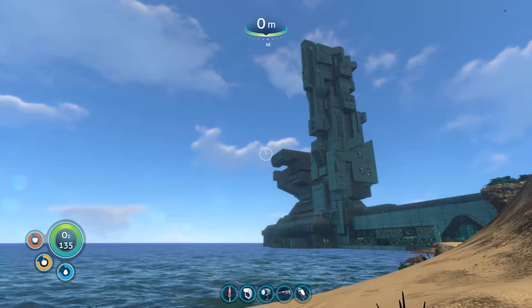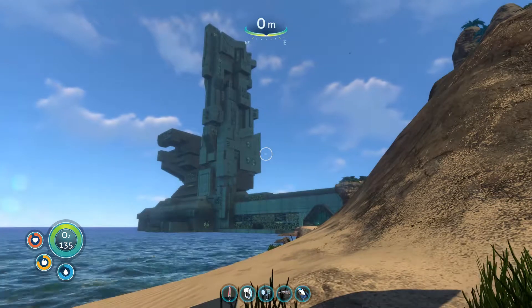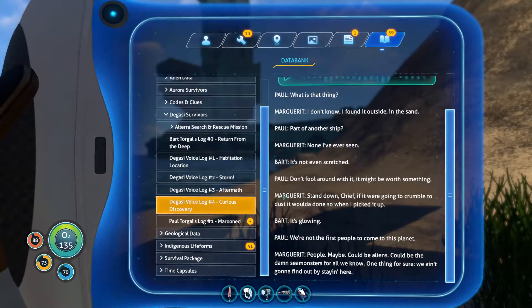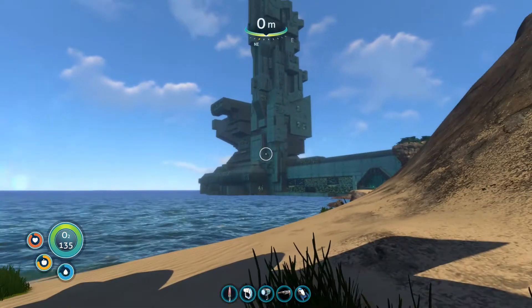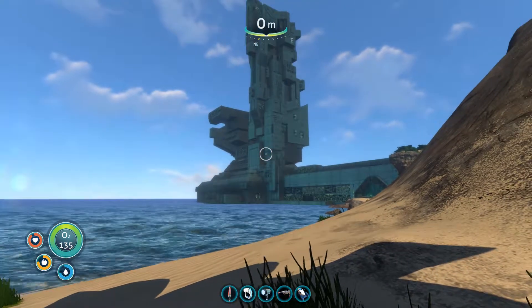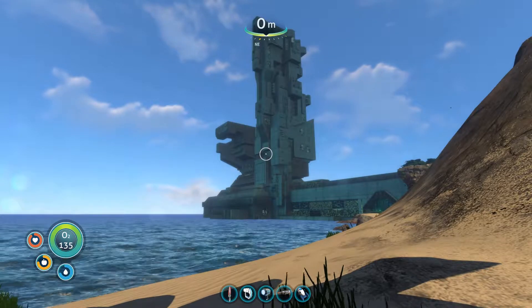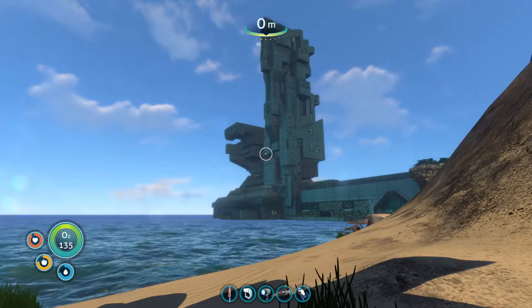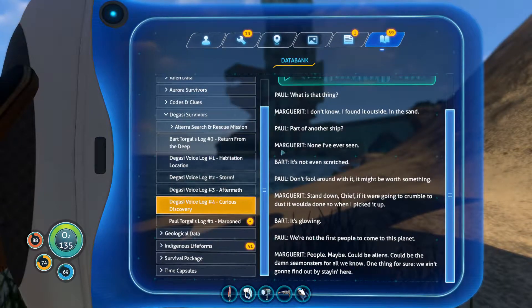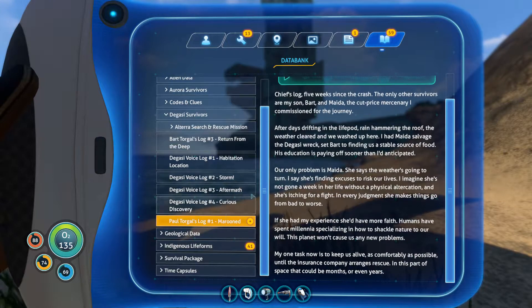So now you know why the Aurora crashed. Then it goes back to being all innocent. This is kind of the point where the story hinges on you — rescue is gone, there is no rescue anymore.